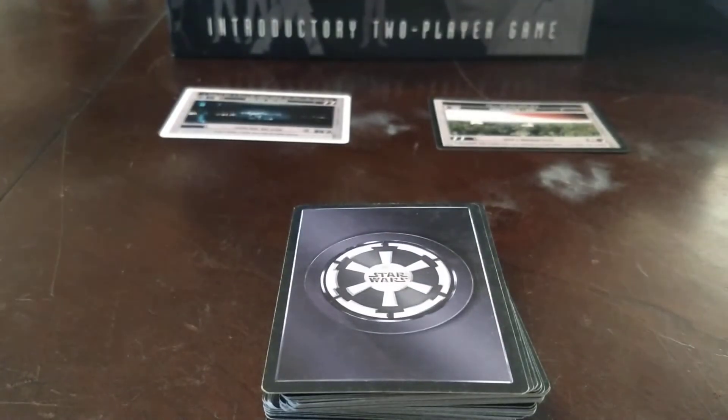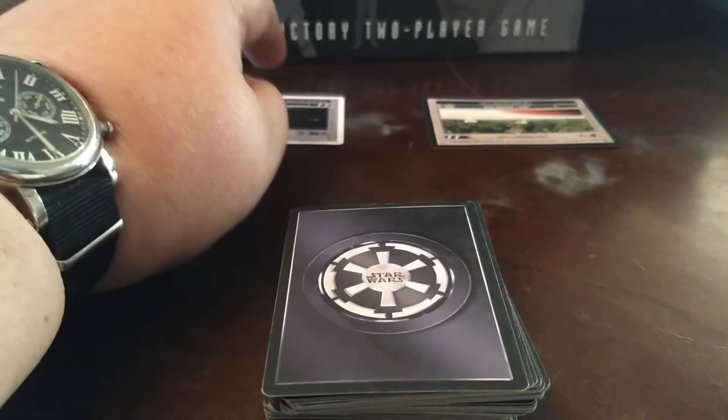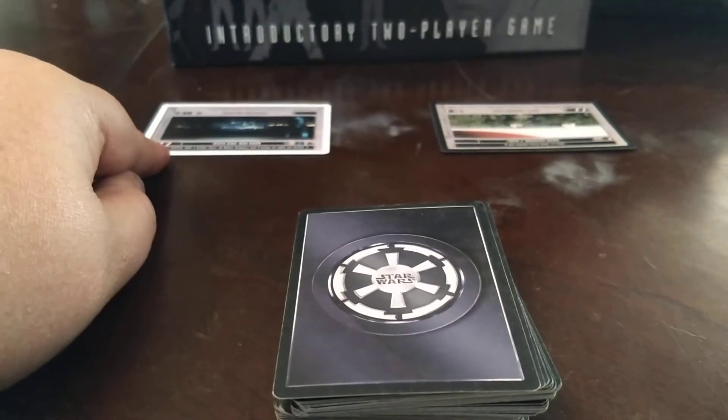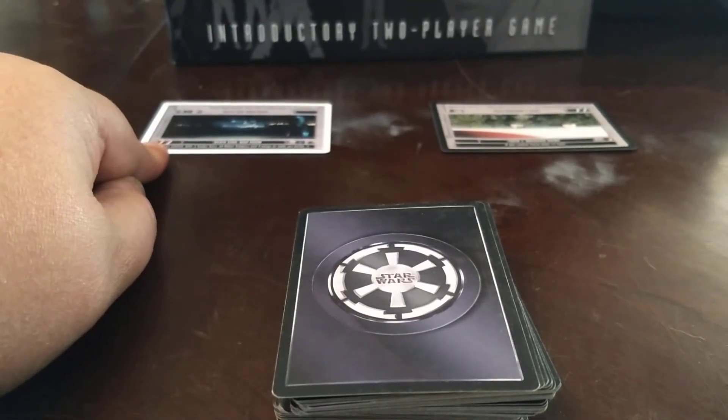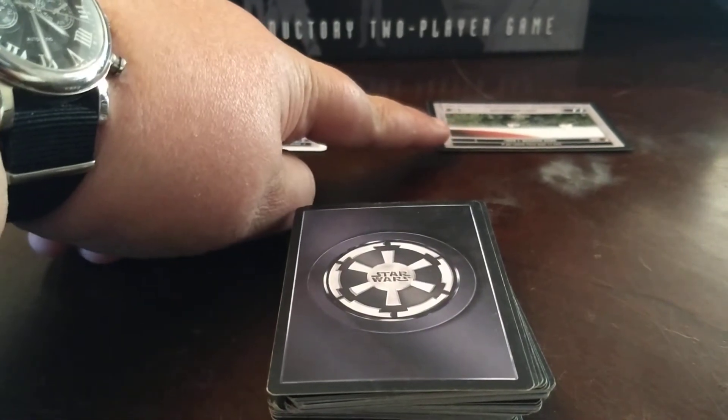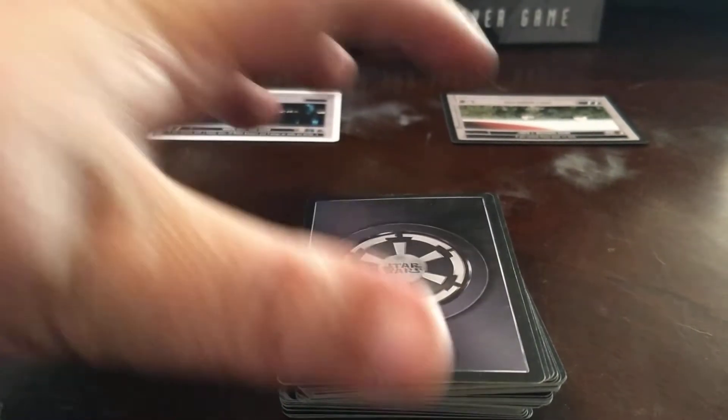As we'll go over in gameplay, however many force icons the player has on their side of the table — the dark side player has the red force icons facing him. Totaling them up at all sites: 1, 2, none here, and 1 for the player themselves is 3. So they're going to activate 3 force in their activate phase.